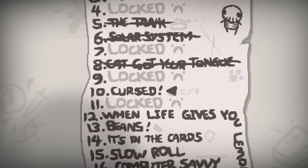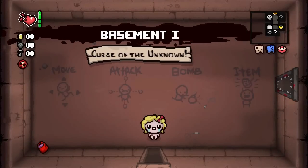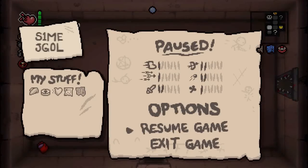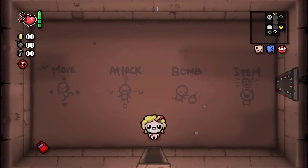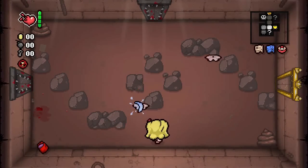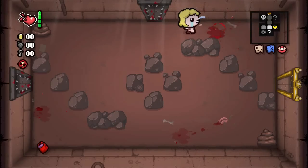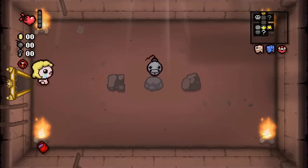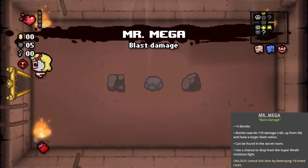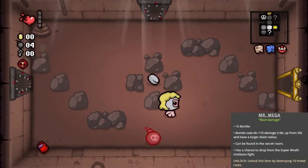Welcome back to the Binding of Isaac Rebirth! It's time to do Challenge 10, which is the second of two challenges that involve Maggie. This one is called Curse. In this challenge we deal with the Curse of the Curse, which makes it so that every single door that leads to a non-special room is littered with spikes, so you will take damage during your entire run. We do have treasure rooms in this challenge, so that's already a good thing.